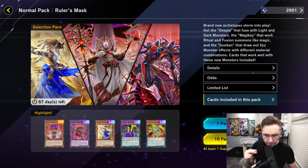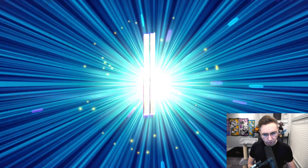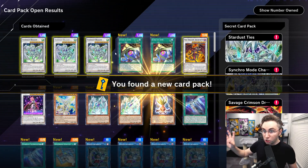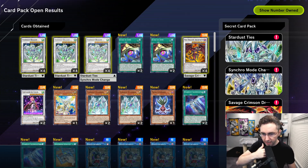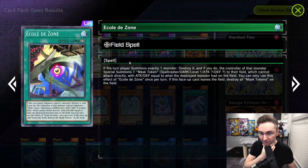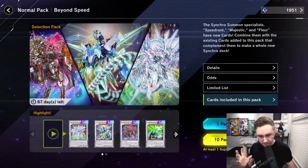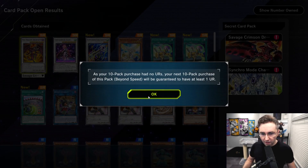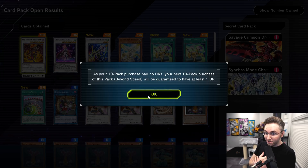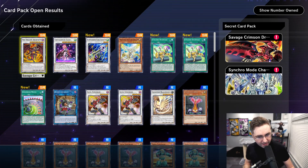Now let's get opening, starting off with Beyond Speed. We are spending big money. Already I now have four Stardust Dragons — this is not good so far. Got Ecole D-Zone, nice. But then three more Stardust Dragon and no Ultra Rares whatsoever in the next pack. How nice of Konami. This is off to an amazing start. 10-pack guaranteed Ultra Rare — and yet here we are.